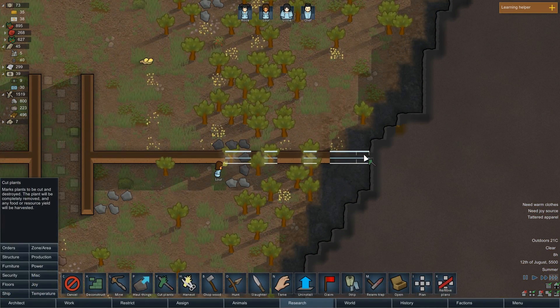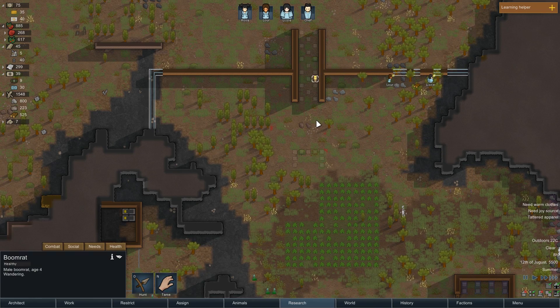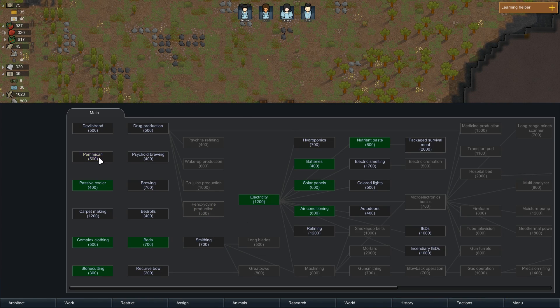Make sure we cut these trees down so we can build the wall. And a boomerrat is on his way in - always fun to have hanging around a wooden wall. We've finished researching passive coolers. Now I've got to decide what I want next. We could go with carpet - that is high on the priorities - but I'm gonna go with refining.